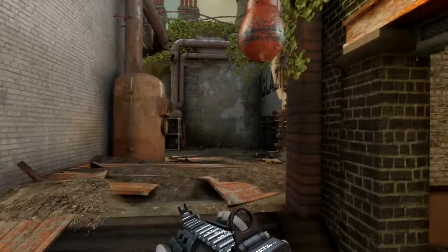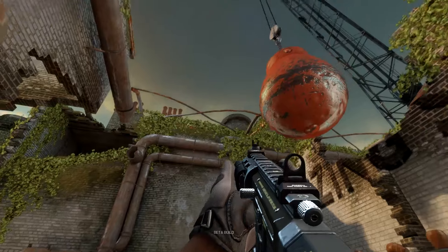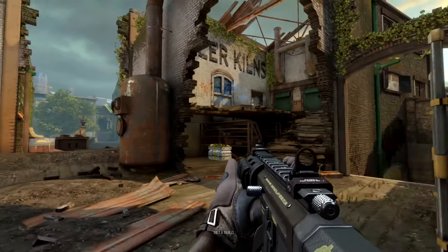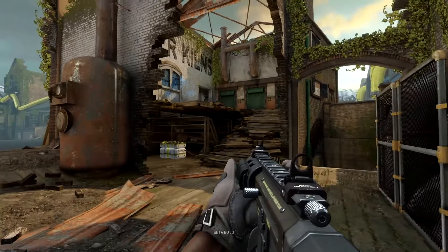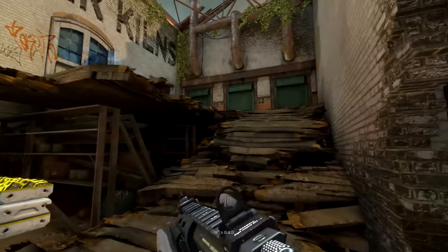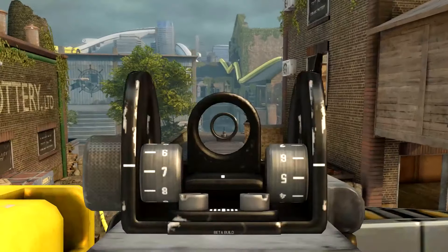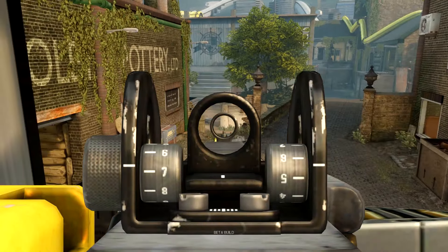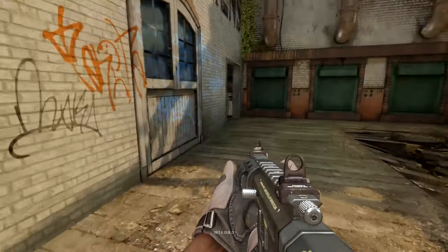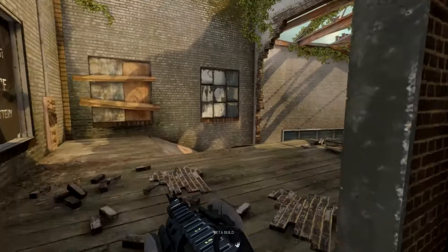Moving up to where the Wrecking Ball is — this is quite a diverse spot, probably my favourite part of the map, because you can use a lot of the gameplay space here. You've got the ammo crate and you've got the MG. As an attacker, getting control of this area not only relieves pressure on your team, but it means you can restock on ammo and you have a lot of control over the map. If you go to the right, there's a lovely little trick jump which flows beautifully into the generator room.